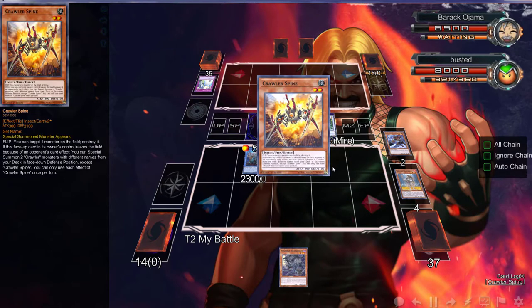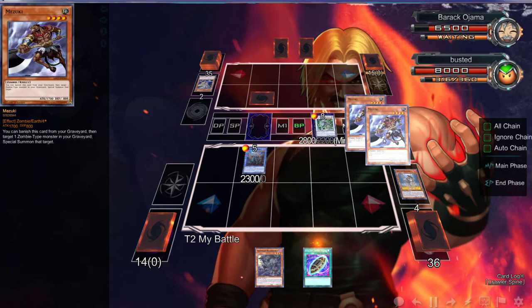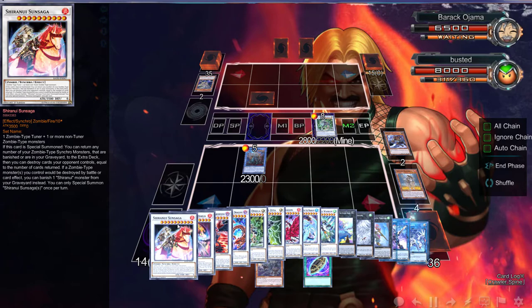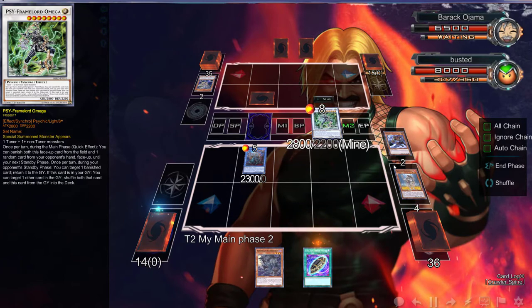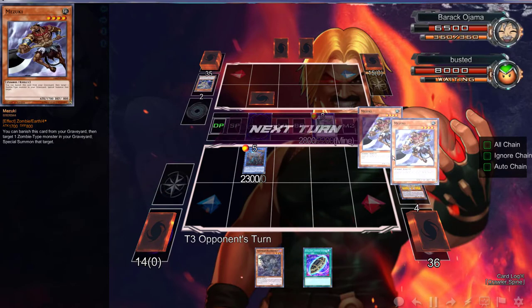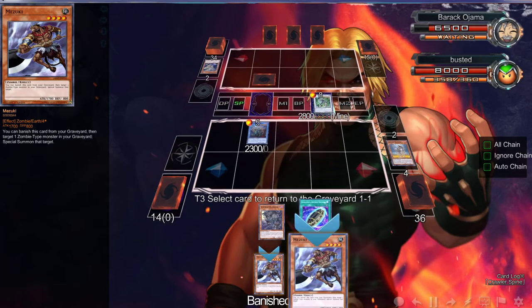Yeah, hopefully - oh wow, there is a Burial. What do you do - you can target one monster. See, look, we already are fine with that. What can we do with this? We could Burial those two back. We can literally activate Omega, Burial everything back. Actually, would that be smart? I don't think it would be the smartest thing to do. All right, we're going to just end our turn and wait for this Burial so we can whoop our opponent's ass next turn.